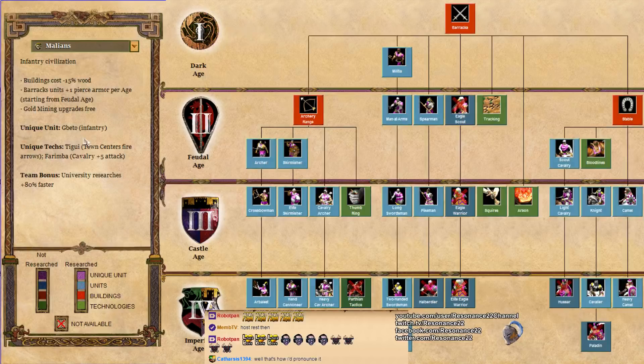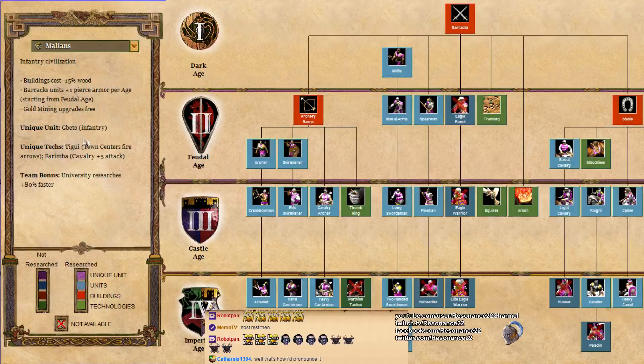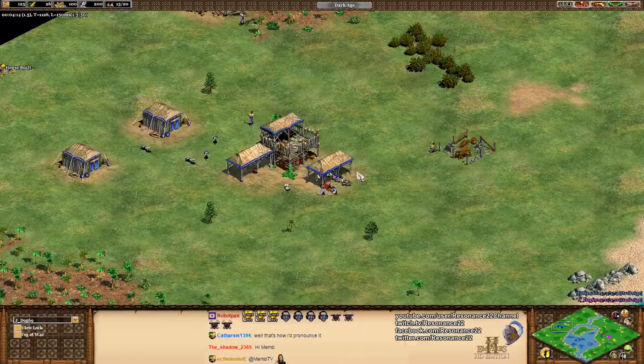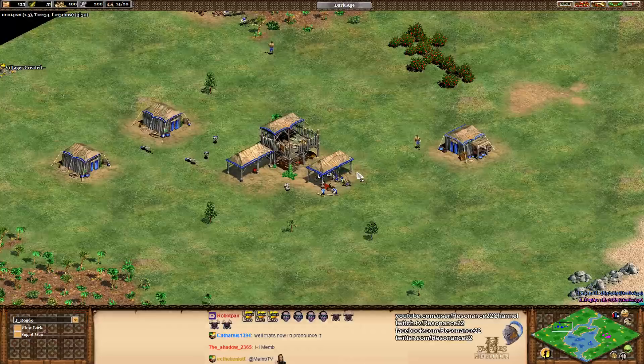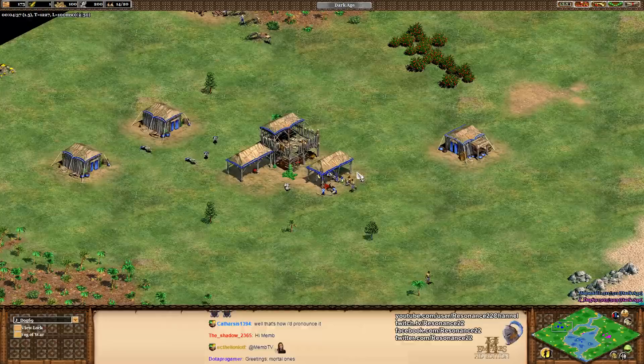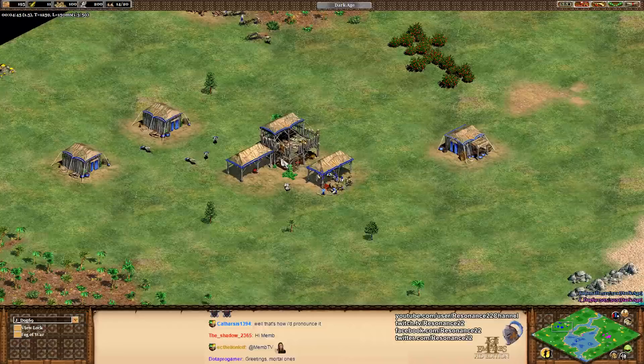Looking at the Malians quickly — they have a very strong early-game economy. The important thing to note is that the Malians actually do have bombard cannons. When you're dealing with that Celts Siege Onager death ball, bombard cannons are the safest way to snipe them from a distance, because your own Siege Onagers aren't going to trade very favorably. So even though the Malians have fairly decent siege, they have bombard cannons, and I feel like the Malians can actually go toe-to-toe with the Celts in the late game. In fact, I think the Malians are favored at almost every point in the game.